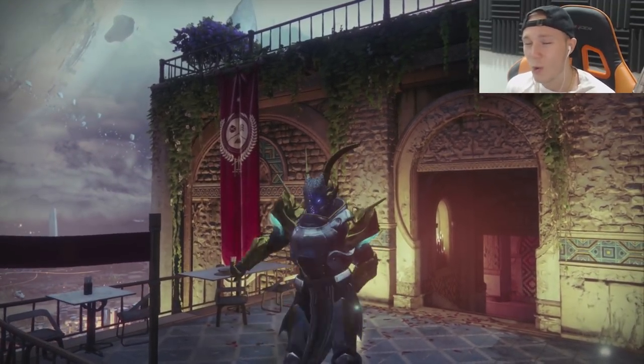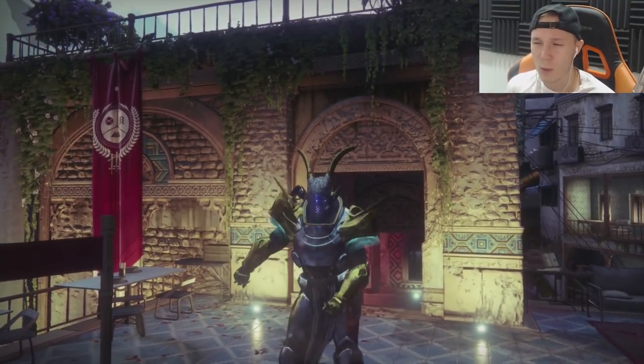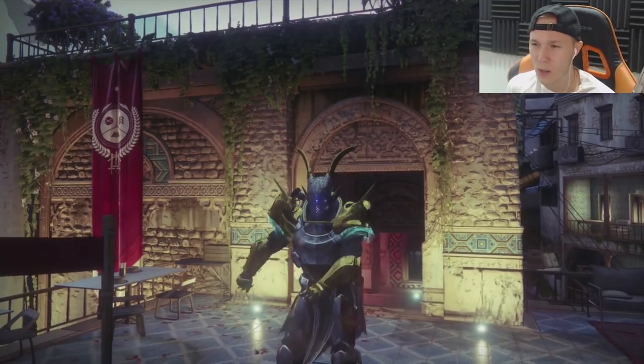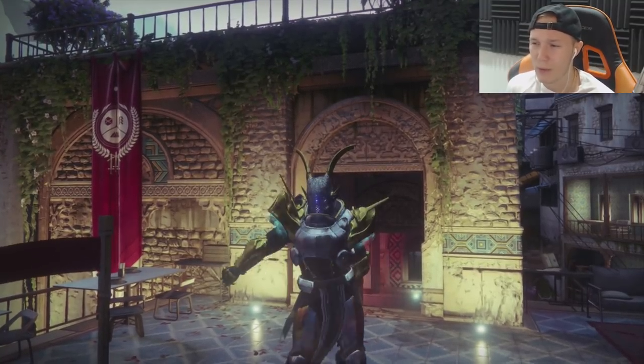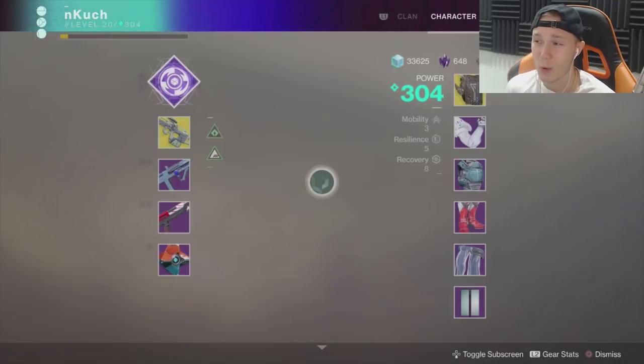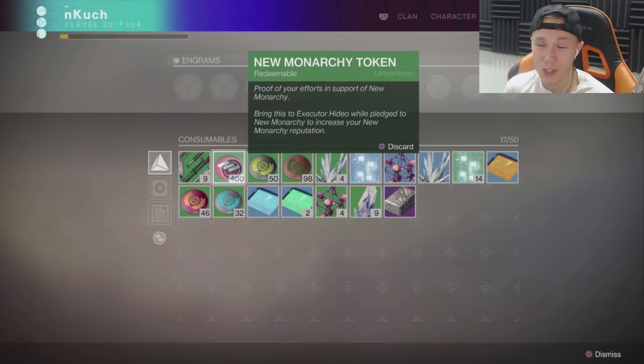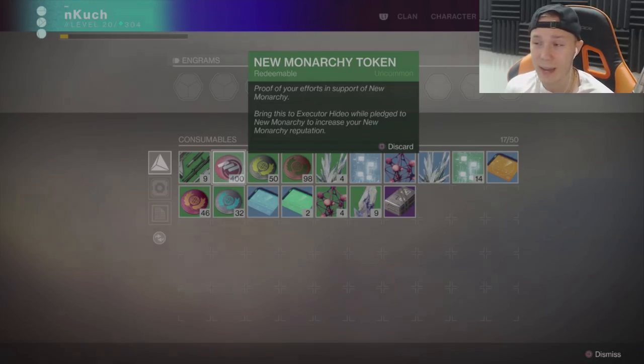For me personally on Titan, the shaders looked so damn good and the armor itself looked the best. I looked at the Future War Cult armor for the Titan, didn't like it at all. The Dead Orbit one was okay but New Monarchy was the best for the Titan, so that's why I chose it. As you can see we're going into my inventory — I was grinding about two or three hours today and got myself 400 New Monarchy tokens, just from grinding public heroic events and random stuff throughout each of the planets.